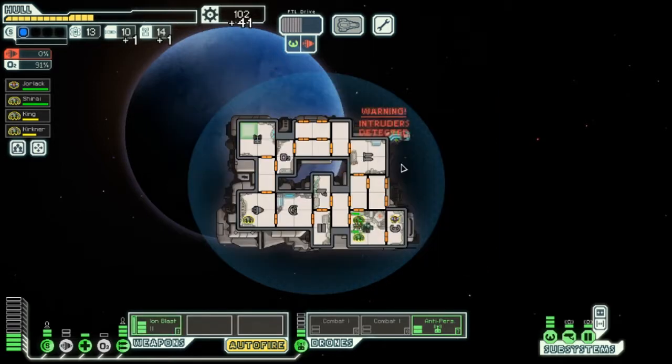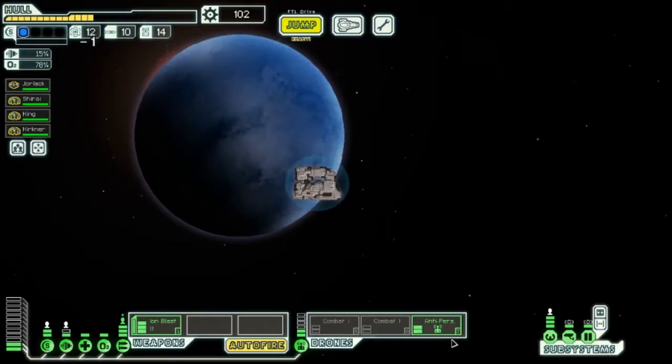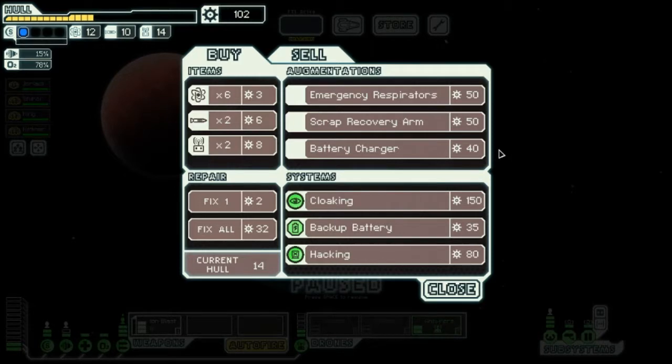The ship explodes, leaving substance, which doesn't matter at all. Let's send him back and over here so that he keeps helping with that. I turned off the energy for that. Okay, let's go ahead and jump — that's a great spot for me right now, because I have very little health. But first, let's check out what they're selling.